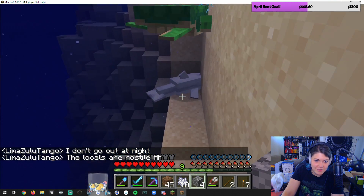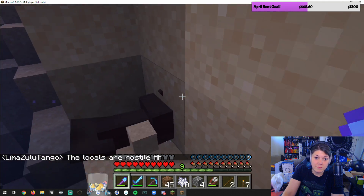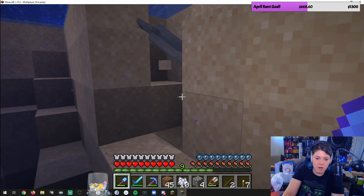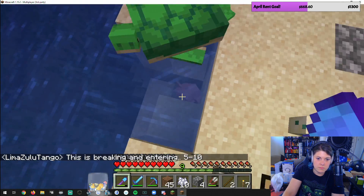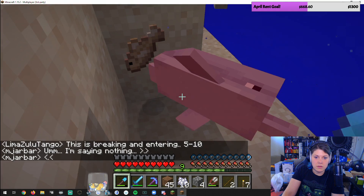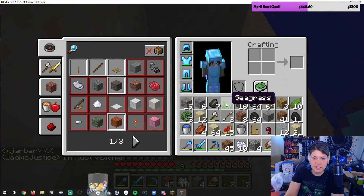That is so messed up. I might have built an automatic chicken cooker. You put baby chickens underneath a block of lava, so when they grow up they go into the lava, burn to death, and automatically cook. Get out of here, stupid dolphin! I just killed a dolphin somehow — they're just dying, I don't know how.